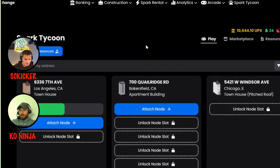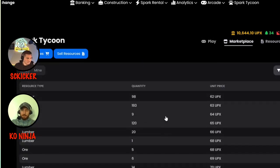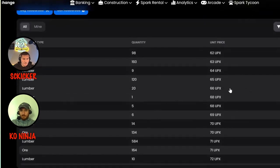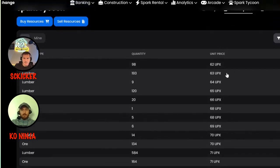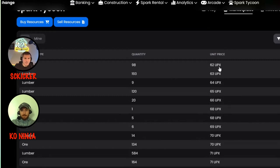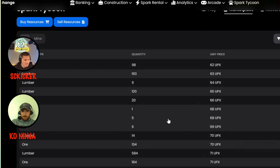I was considering starting a node on stream today, but I don't know if I have enough. When you go to the marketplace — holy moly, look at the floor. It's actually the highest I've seen it. It was at 75 last night for a short bit. You have lumber right here which you can sell for 62 Epyx — that is the floor price. I saw it at 27 yesterday, so it's up big time and this fluctuates quite a bit.